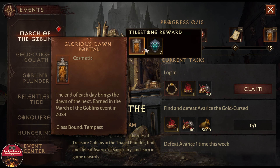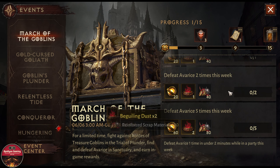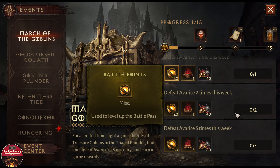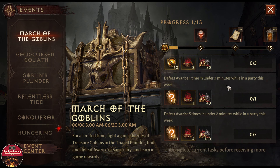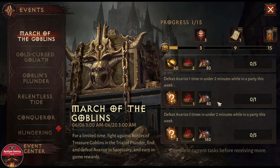At the end we can get seven rare crests and one cosmetic portal, which is class bound to the Tempest set. For the login we can also get one frame that is somewhat decent, so we'll claim that. Scrolling down there are also some battle points and some mystery legendary items.